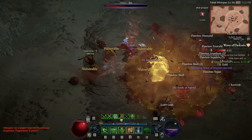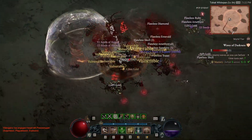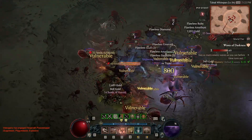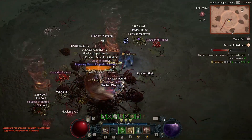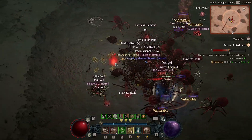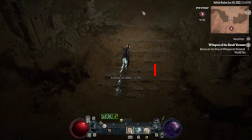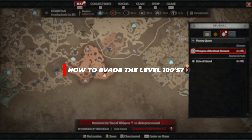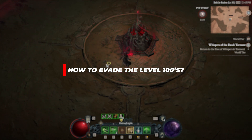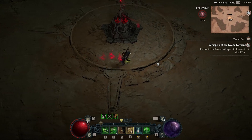My advice when doing an event like this is always be ready to run away — always be ready to get on your horse and leave a situation as soon as you see someone. As long as you're thinking like that, no one should really get the drop on you. So assuming you're able to gather a large amount of Seeds of Hatred, the next bit is probably the biggest problem most people struggle with: you need to actually purify your seeds, and when you start to purify them everyone on the map will be aware of your location, which makes you incredibly vulnerable.